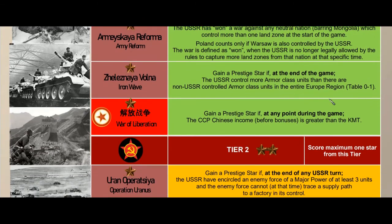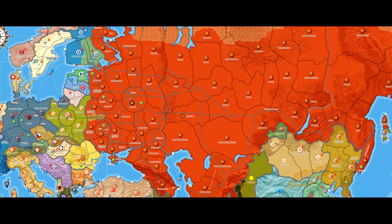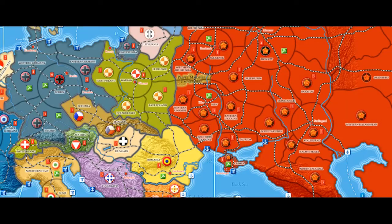In tier two, Operation Uranus: gain a prestige star if at the end of any USSR turn the USSR has encircled an enemy force of a major power of at least three units, and that enemy force cannot trace a supply path to a factory in its control. For example, if the Germans overextend toward Stalingrad and the Soviets come down and take Don, Manych, or Kalmytskaya, cutting them off from the factory back home — that counts.